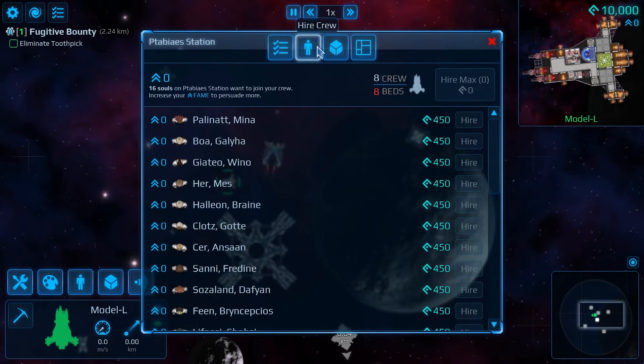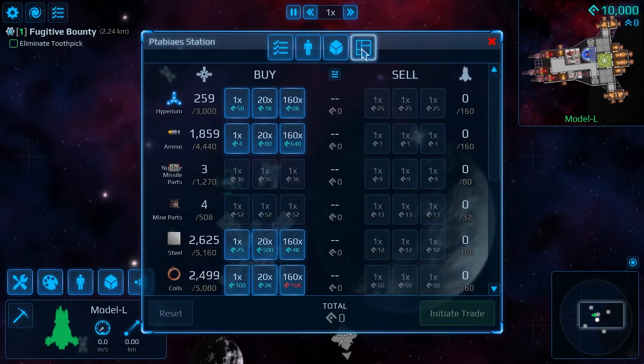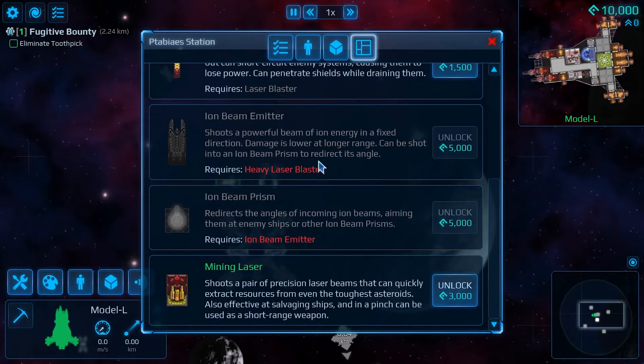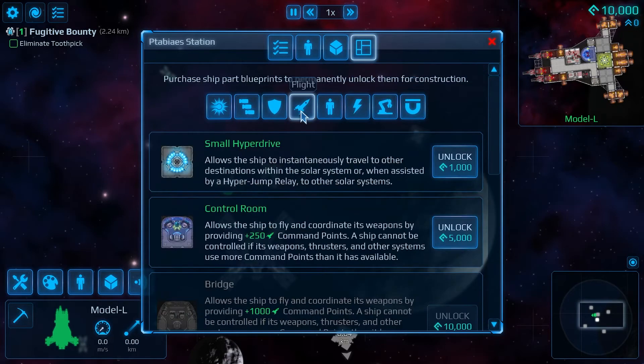You start off by picking a basic template for your spaceship. The idea is that there are stations within each solar system that you can go to — you can get jobs, quests, and tasks, then move out and accomplish those tasks to earn money.